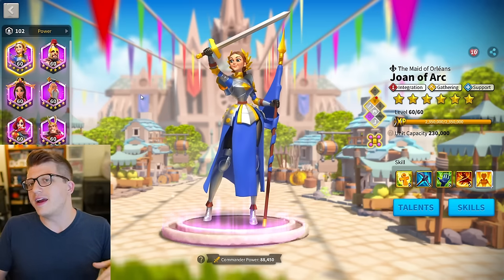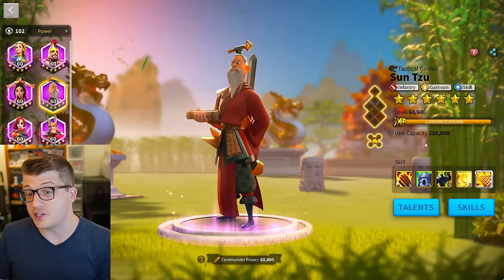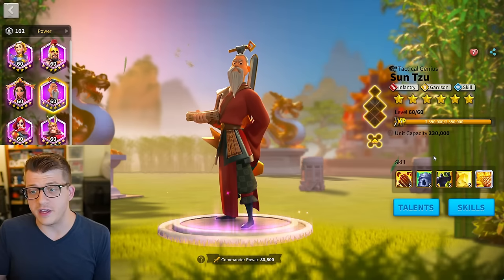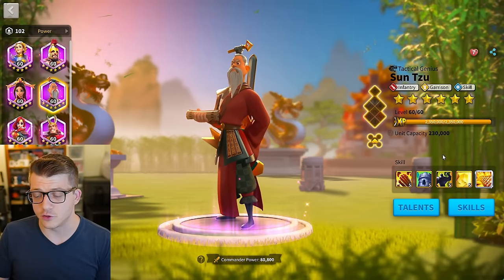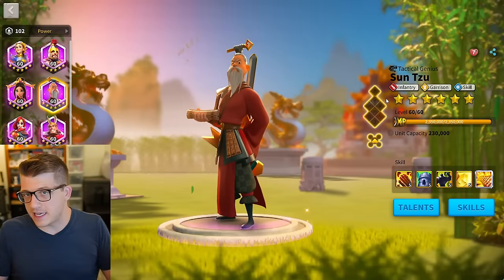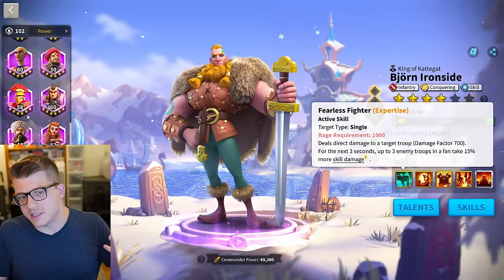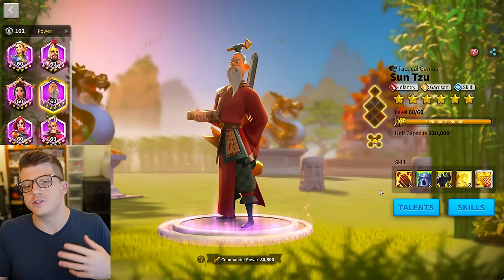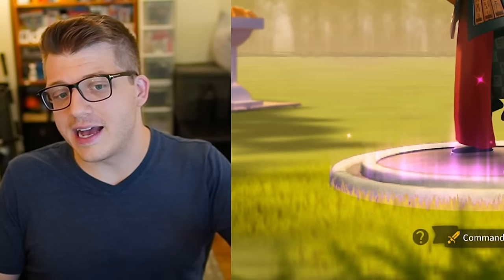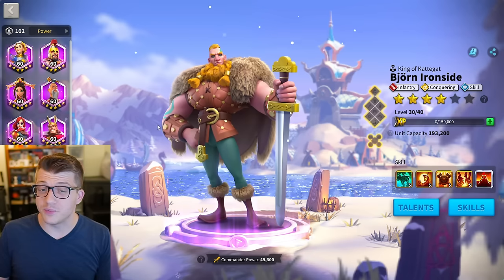Now for the best epic commanders for infantry. Sun Tzu is arguably the best epic commander in the game for both PvP and PvE due to his AOE. For a full epic route, you could run Bjorn Ironside as primary with Sun Tzu secondary — Bjorn's debuff causes the target to take more skill damage, while Sun Tzu deals AOE skill damage, creating nice synergy. Sun Tzu as primary has the advantage that you fire your AOE first in case you need to retreat suddenly.